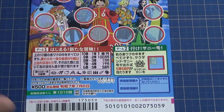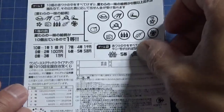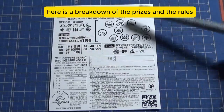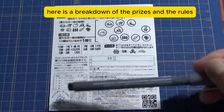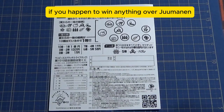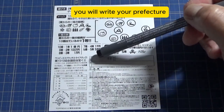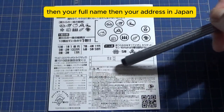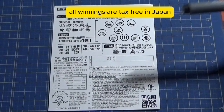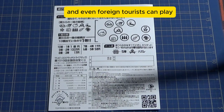Looking at the back, here is a breakdown of the prizes and rules in Japanese. If you happen to win anything over Juman-en, you need to fill in this area — you will write your prefecture, then your full name, then your address in Japan.